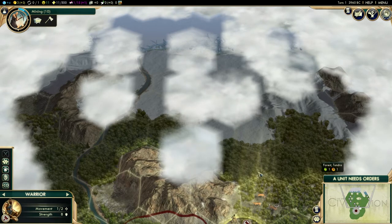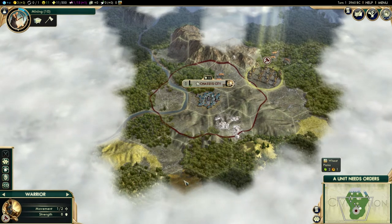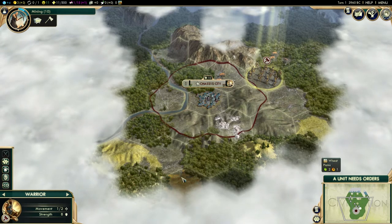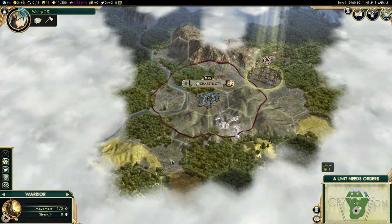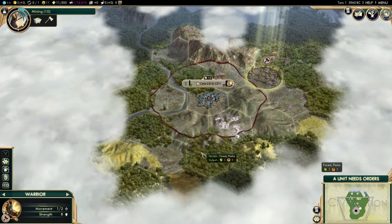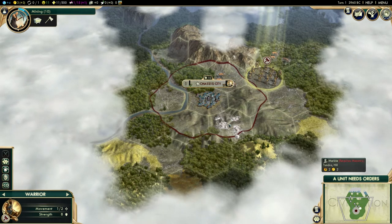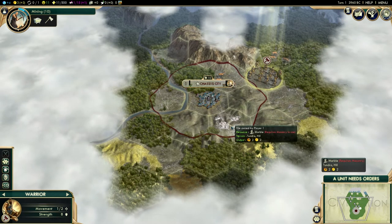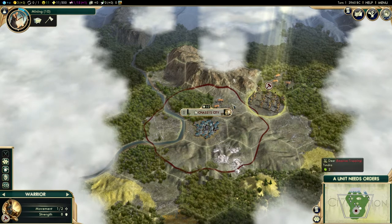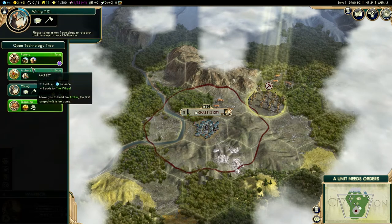You can see at the bottom right corner an explanation - this is forest on tundra, and this is snow and river. There are more biome types in the game. This tile happens to have a wheat resource, which adds plus one food. The little green thing is food and the little hammer and yellow thing is production. Wheat equals two food. Marble gives out two gold and two production. Deer gives out two food but requires the trapping technology to be researched.